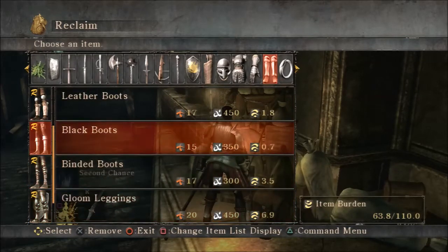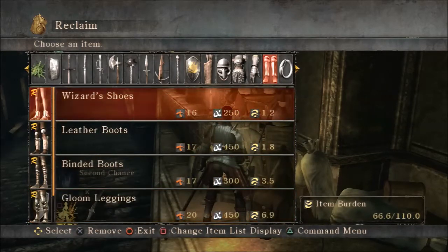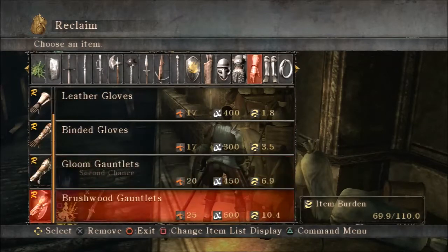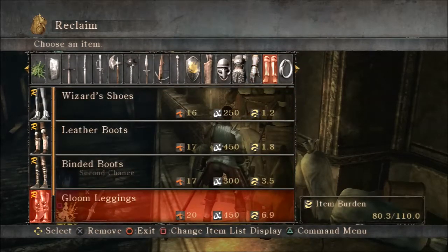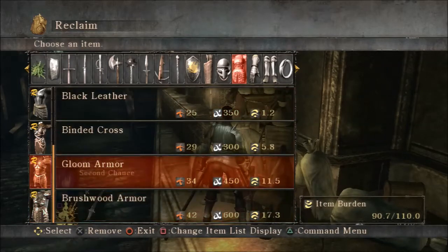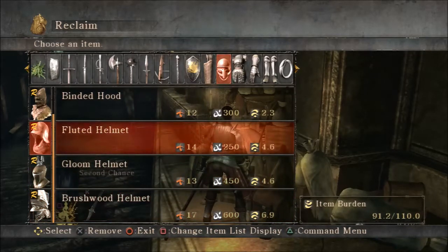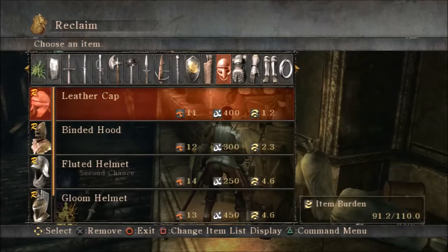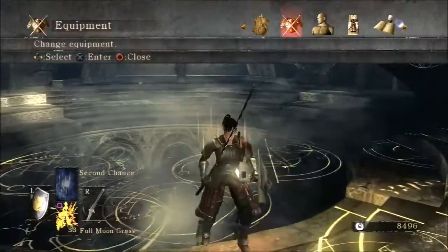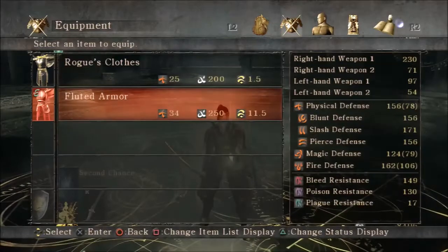We're going to take a couple of things out here - it's probably going to be based on the chest piece, and I want something in a darker color. We'll also get the silver bracelets because they give you more souls. Let's also get the brushwood stuff - there's no way I'll be able to wear it, but we'll try. I probably won't want any helmet because I want to have a silver cornet.